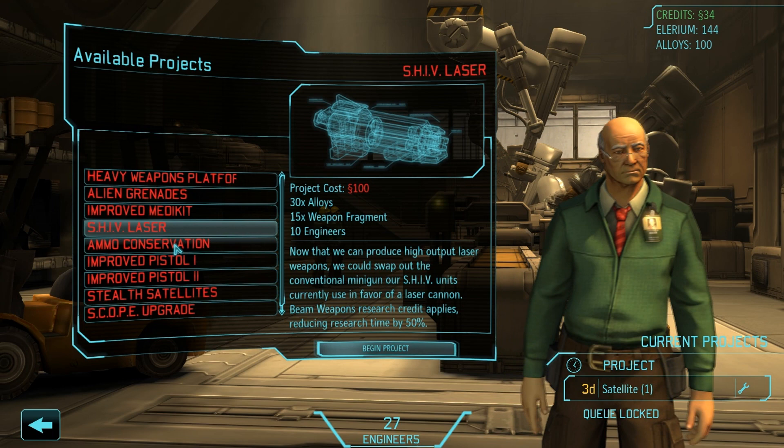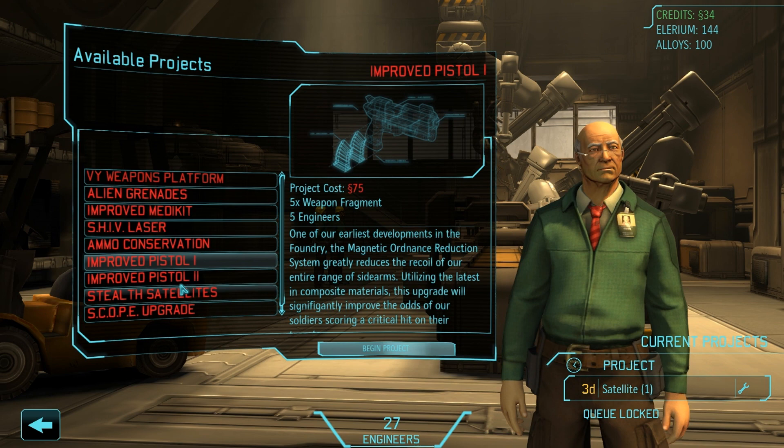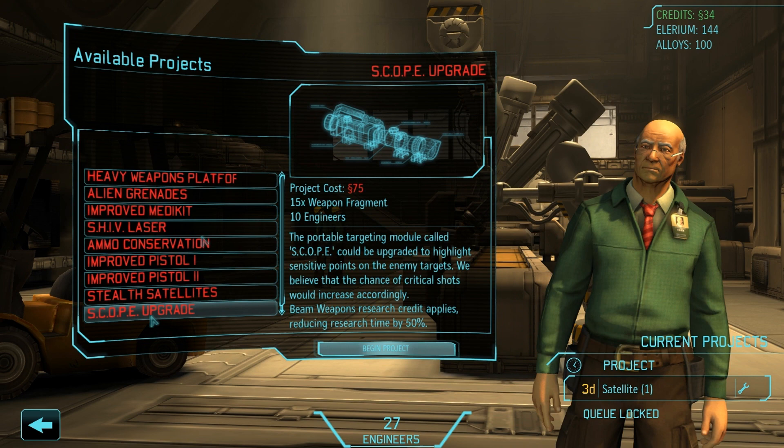We also have ammo conservation, which would allow us to hold more ammo. There's a pistol upgrade, more ammo, a critical hit chance, a scope, stealth satellites so they're undetected by UFOs, and a scope upgrade which highlights sensitive points on enemy targets — so more critical shots. That's cool, but we don't have the money to be researching anything right now.